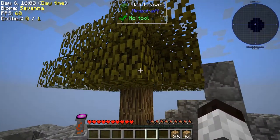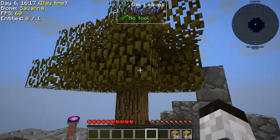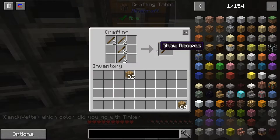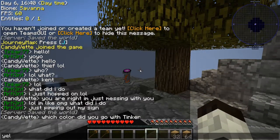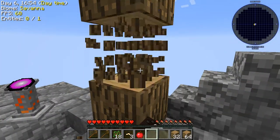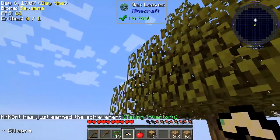The next step is getting silkworms so we can get a tree infested, then get string, make meshes, and craft beds. I'm going to get a crook — I make a couple using the wood we have. The word got out and other players are now on the server. I went with yellow as my color. We should have some silkworms now. Let's plant another tree, grow it, and infest it with silkworms to get string.